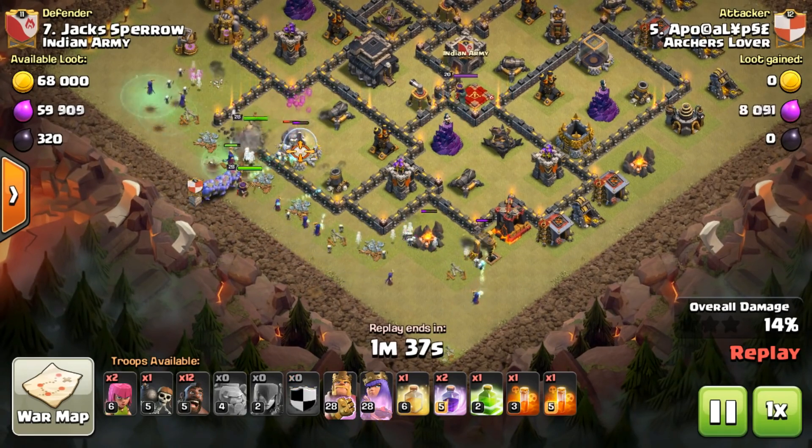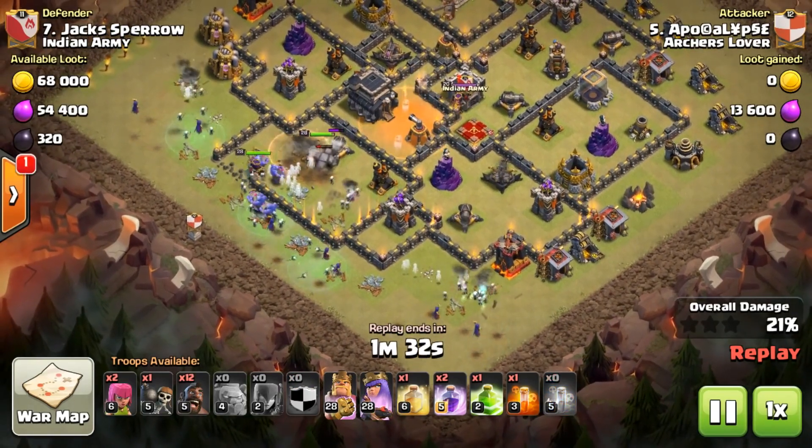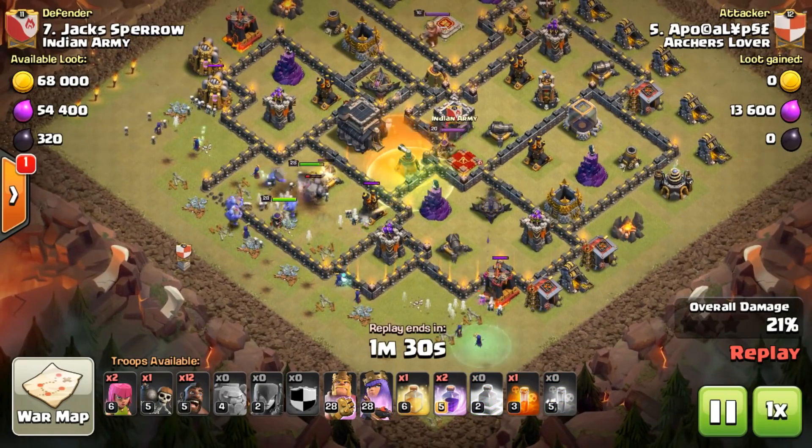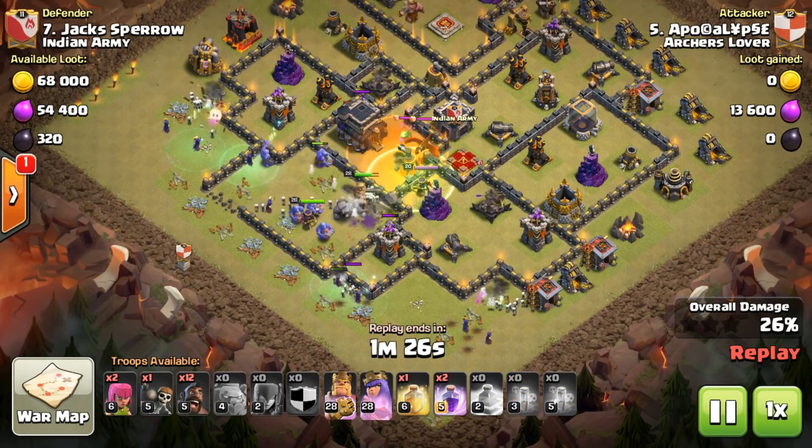Level 4 to 6 Dragons are going to have their hit points increased. Level 6 to 7 Hog Riders are going to have their hit points increased. Multi Inferno Tower level 4 is going to have its damage increased.